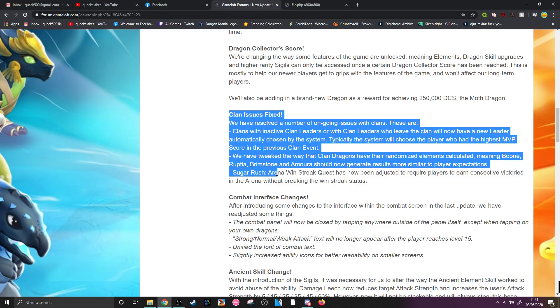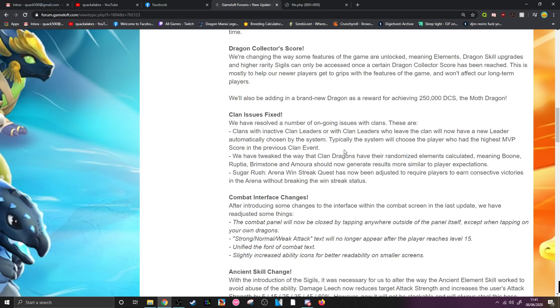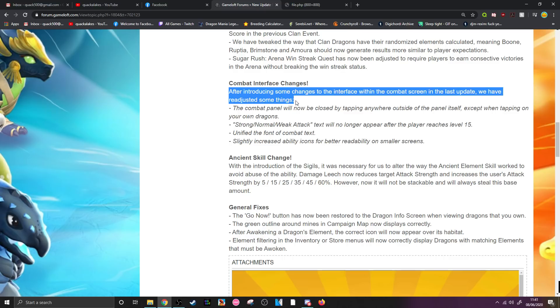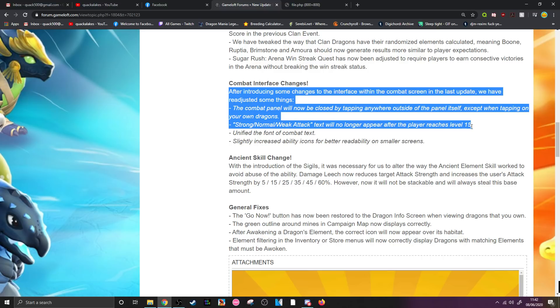Arena win streak quests have been adjusted to require players to earn consecutive victories without breaking win streak status — which just makes it more difficult, not sure why. Combat interface changes: the combat panel will now close by tapping anywhere outside of it except on your own dragons. Strong/normal/weak attack text will no longer appear after the player reaches level 15, which is a good change. They've also unified the font of combat text — again — and slightly increased ability icons for better readability on smaller screens.